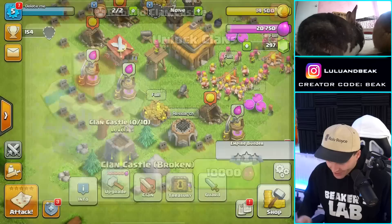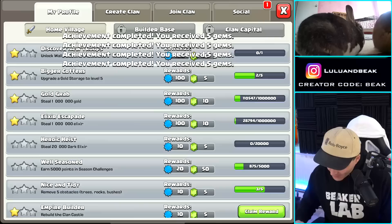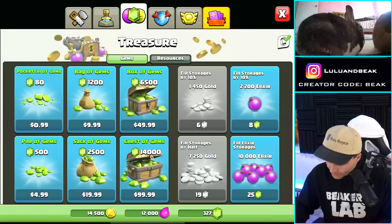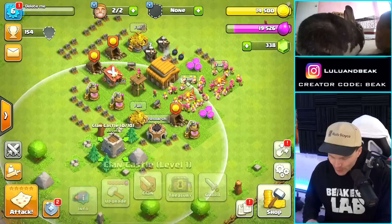Man, I love that we're getting these achievements — these chivos. We can get a bunch more gems with these too. Collect, collect, collect, collect. I should save them because I'm gonna run into something and be like, oh I need those gems. No, we gotta save those for the next builder, which is 500. We gotta save those for the next builder — 500, free to play, baby.